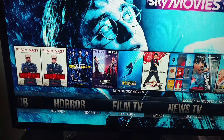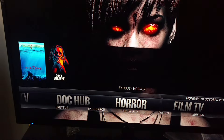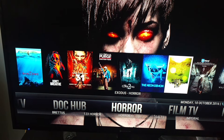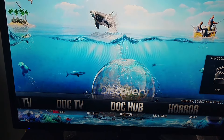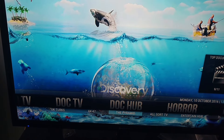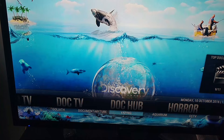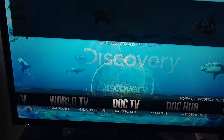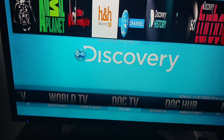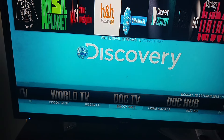You got Sky Sports, Sky Family, Sky Premium, Sky Select — a whole bunch at the bottom. You got horror — good for October. You got documentaries: Discovery Channels, UK Turks, the Pyramid, Imperial Traps, Documentary TV, Animal Planet, History Channel, Crime Investigations. A lot of documentary sources.